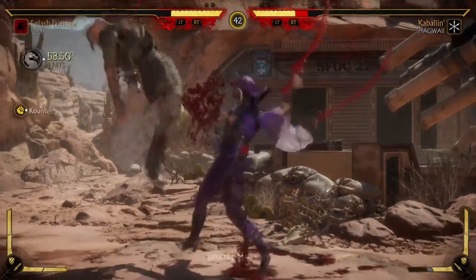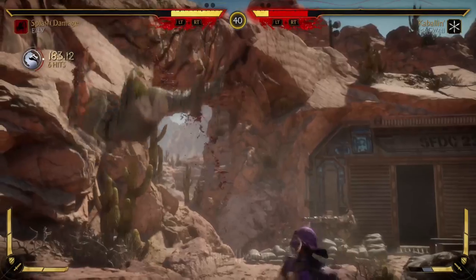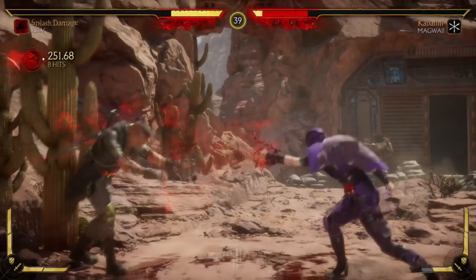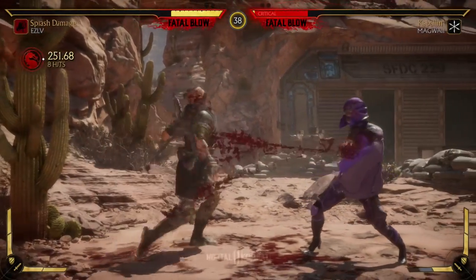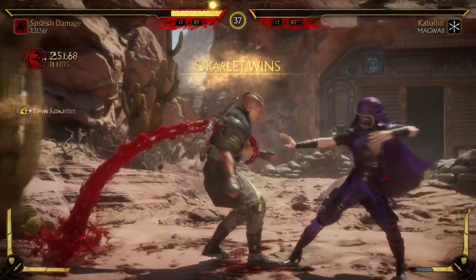Key thing to note is the Blood Siphon — the back forward 4 — needs to be equipped in the attribute or gear section in order to do this combo. The hard part about this combo is what you just saw on your screen: that forward 4 into the Blood Siphon, back forward 4.